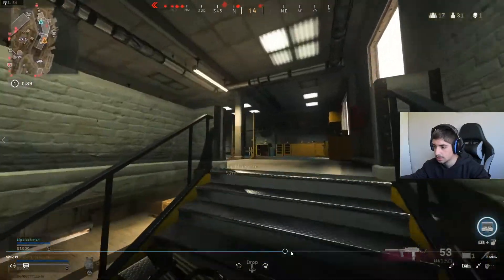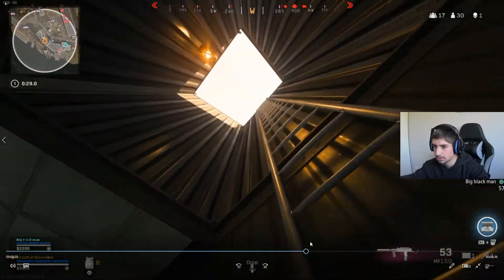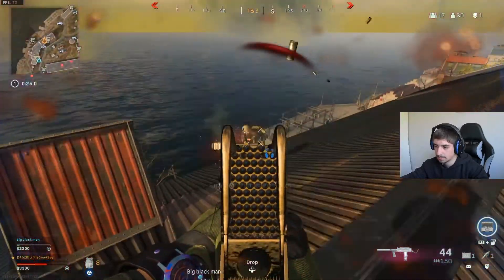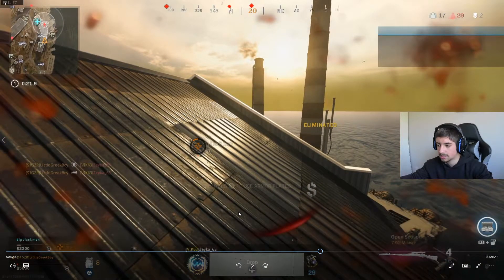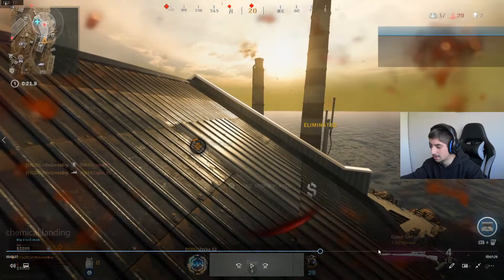I chase up the stairs trying to find them. I realise this guy's on the roof because it keeps showing an arrow on top, but I go up because he's just come back in. I manage to down him — he's just respawned so I know he's not going to have good loot. He nearly got me, I'm very weak, but I just managed to get him.